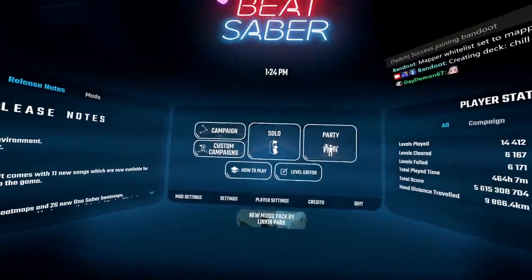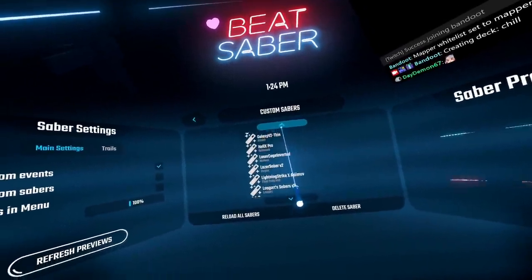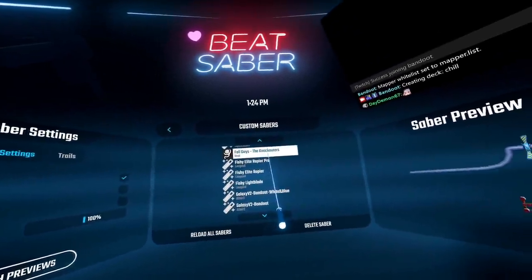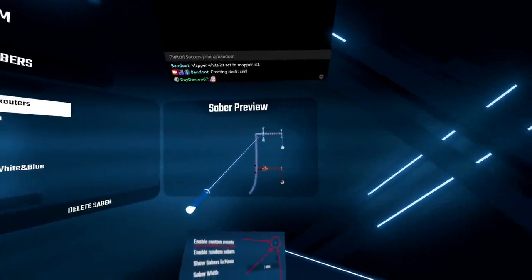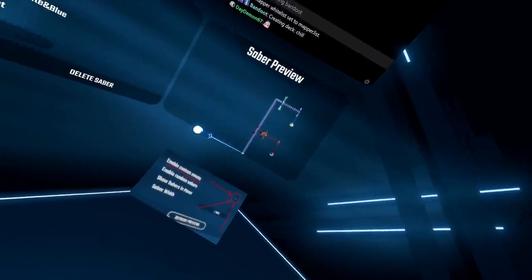So here we are in the game. I installed all of my mods. I'm going to head on over to my mods tab, go to custom sabers. We're going to change our sabers — the Fall Guys knockouters. That's the sabers I'm going to change into. What is that? What's up with the physics? Why is it limping down?